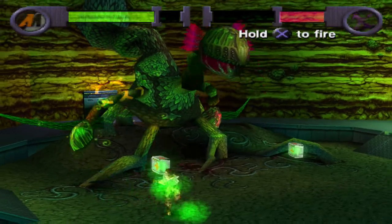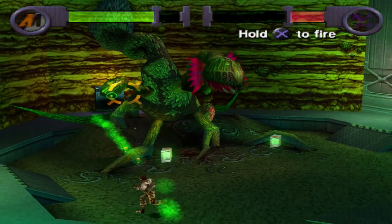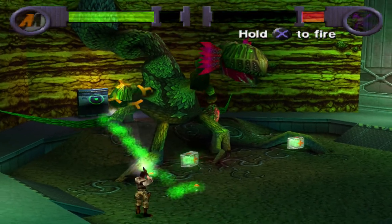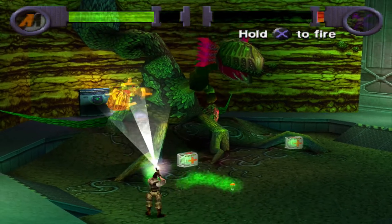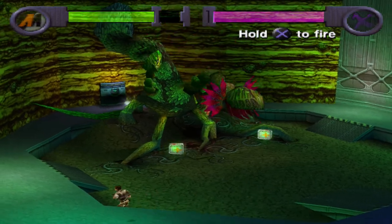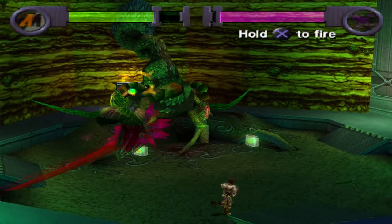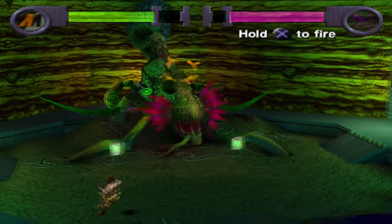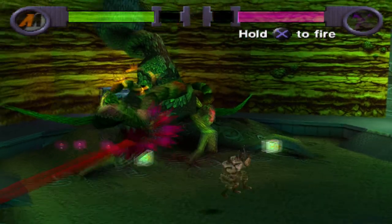I like how the health kits don't fade away — they actually stay there. Thank god, because I hate games that do that, where if you don't pick it up in time it just vanishes. I've played games like that. Castlevania does that — in Super Castlevania 4, chickens drop items and if you don't pick them up in time they fade away.